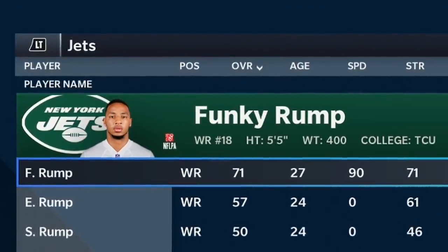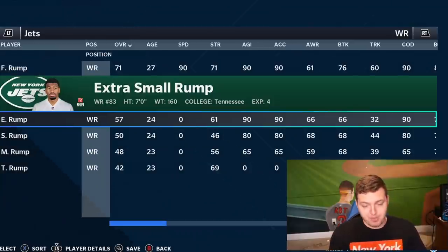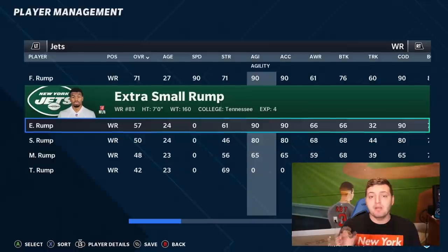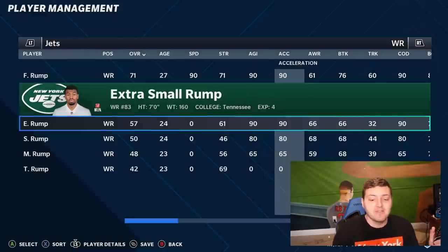Now, Funky Rump is an experiment in its own right, but we'll get to him in just a second. They all have zero speed, but aside from that, Extra Small Rump is 7 foot, 160 pounds. I just wanted to see if the size had any difference on the 40-yard dash time. On top of having zero speed, he has 90 agility, 90 acceleration, and 90 change of direction.